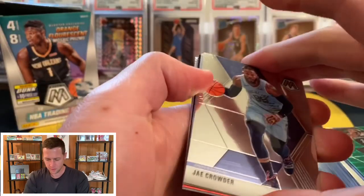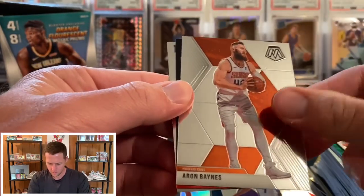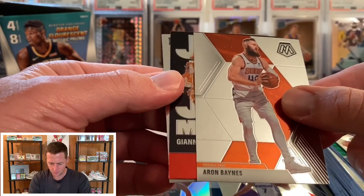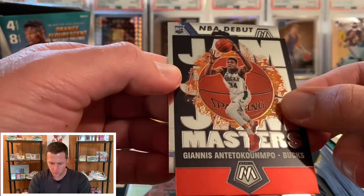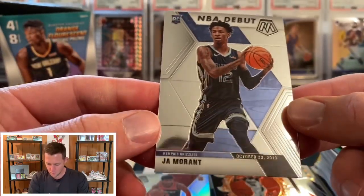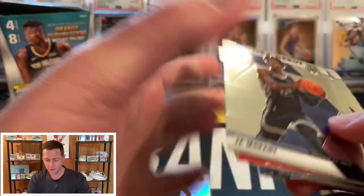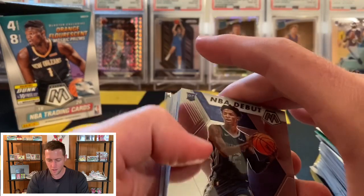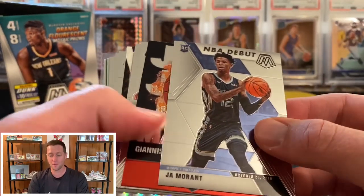We got Ja's teammate — Jay Crowder, Aaron Baynes — and we got a Jam Masters, let's see if that can be a LeBron... ooh, Giannis! Not bad. And a rookie — oh, a Ja! It is just the NBA debut version but I will gladly take any Ja Morant or Zion.